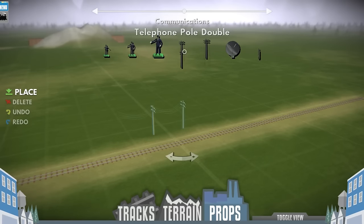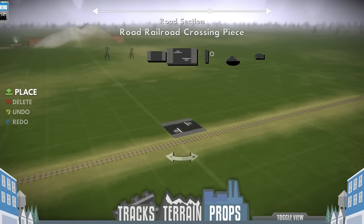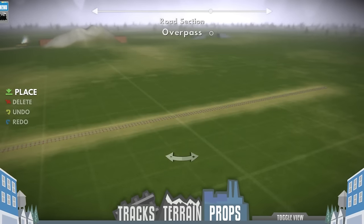You've got stations, characters, communications like power lines, foliage — we have a ton of that — power, road sections. So you can pretty much build a town here. Say, I don't know if we have a little train crossing here... actually, I've never seen the overpass before, that's kind of cool looking.